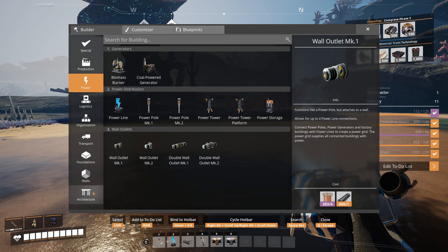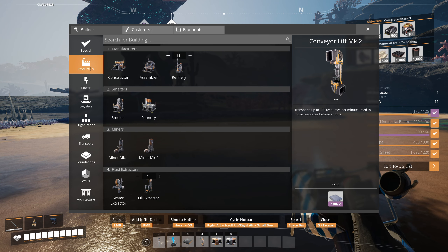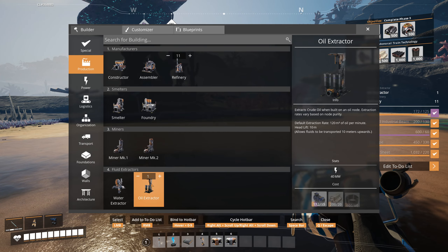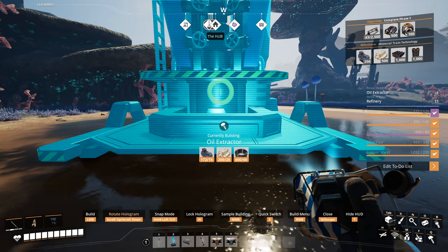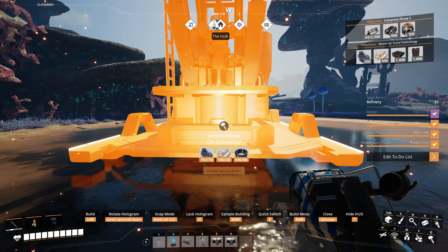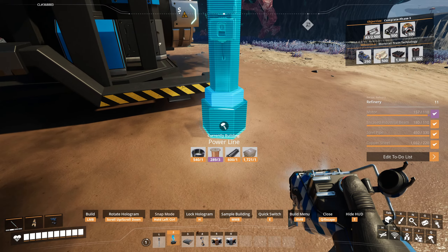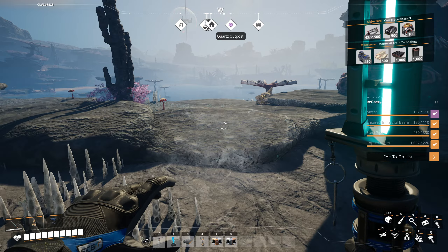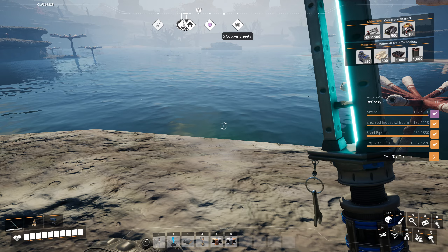Let's see what we have — so this is a normal deposit and this is a pure one. We only really have enough stuff for a single extractor. Also, I didn't bring the power. We'll build everything and then bring the power backwards. So, oil extractor — you will face west — and I'll give you a power pole right away.